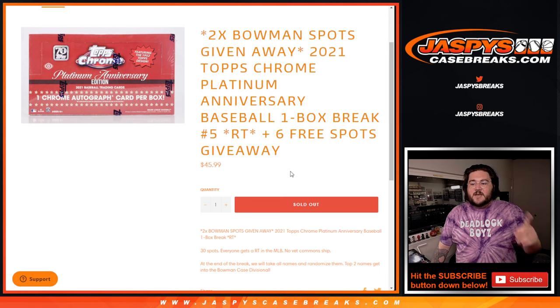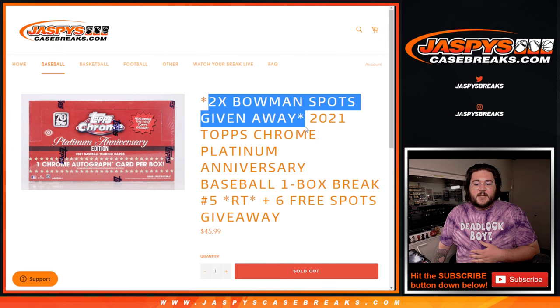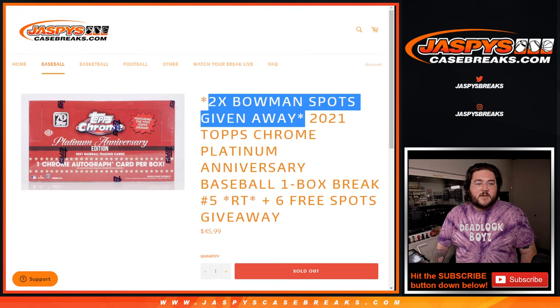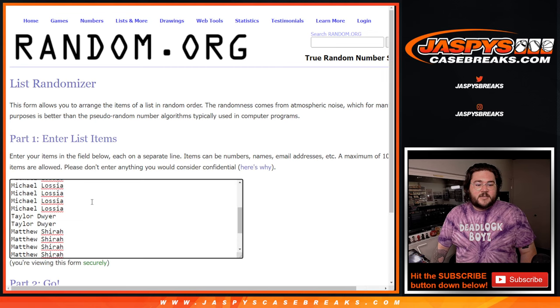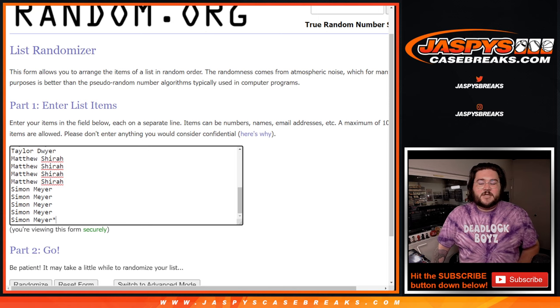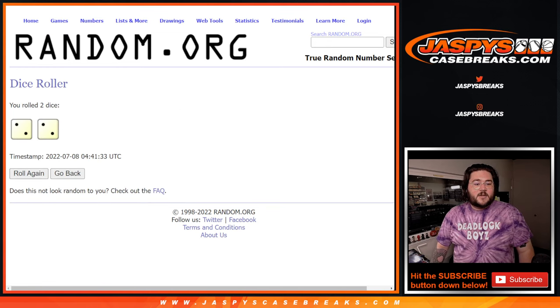We'll do a few randomizers here. We're giving away six spots at the top, then we'll do our teams and our players, and then at the very, very last, we'll give away those two top spots for the Bowman Arena Division. So let's start off with our players. Here is our list: Matthew, Michael, Taylor, Matthew, and Simon. Appreciate y'all getting this done. We'll get the last six spots in this break. Good luck.